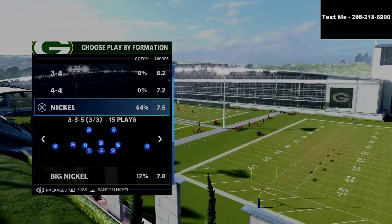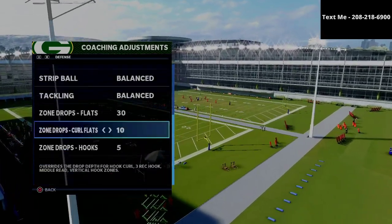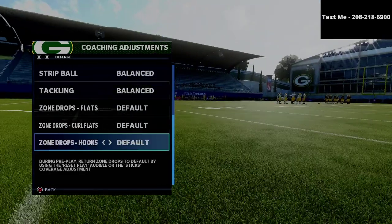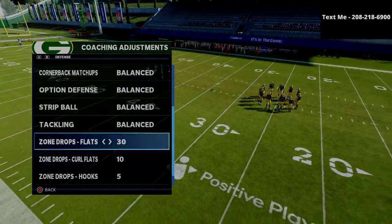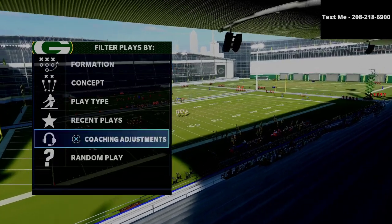What I like to do is put my zone drops on default. I don't like to have them on anything whenever I run this. If I do have them on something, then my curl flats will be on 10, my flats will be on 30, and my hooks will be on 5. But for this video, we're going to show you how to set up the pressure.